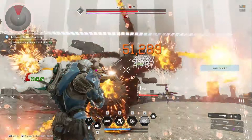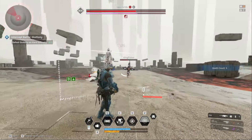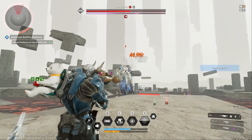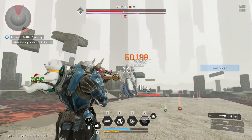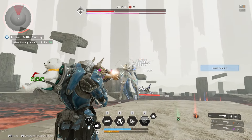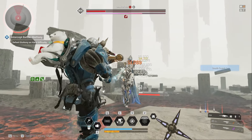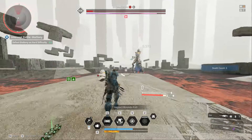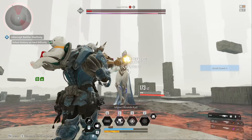Hey everyone, Pupsker here, and today in The First Descendant, we are going to go over and talk about the Tamer weapon. I'll show my build, judge it as you will. This is me shooting down hard mode Dead Bride, and the idea behind the Tamer is pretty simple. As you can see, it's a bullet hose — it's a light machine gun.